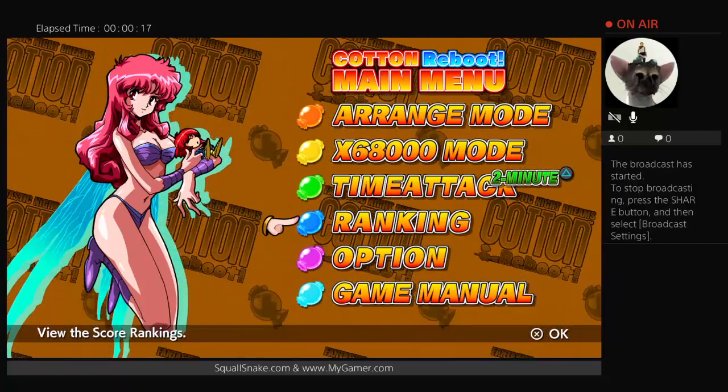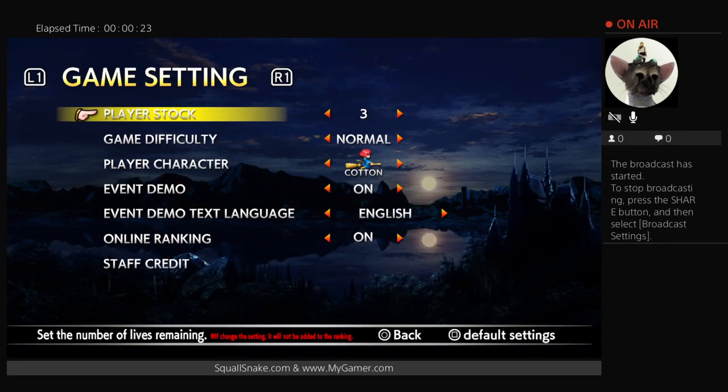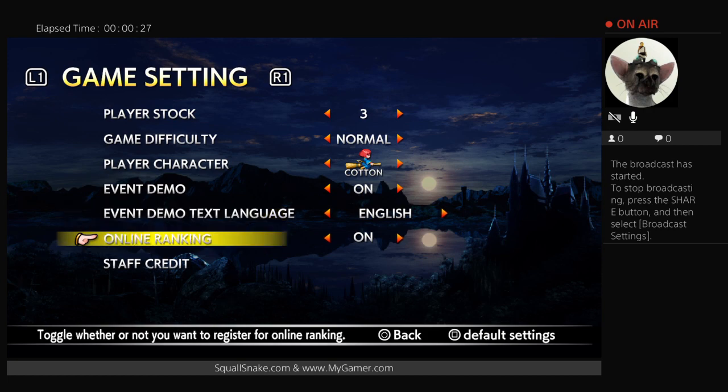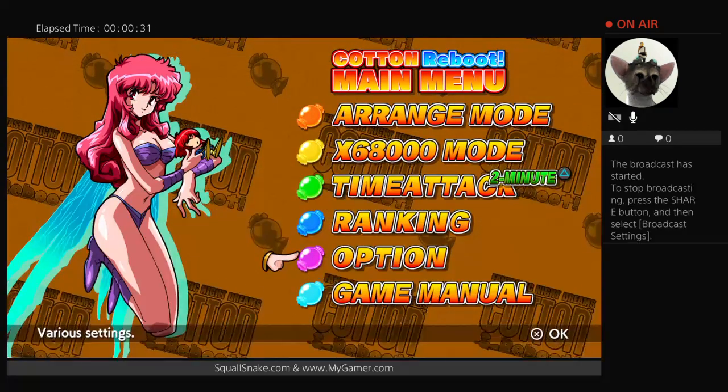Hey everyone, this is Squalsnake from MyGamer.com and today I am playing Cotton Reboot on PlayStation 4. Before we jump in, I always like to check out the settings — I'm going to keep everything as default. I am going to play as Cotton, but you can also play as Silk.